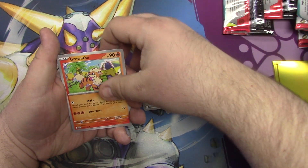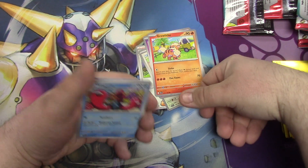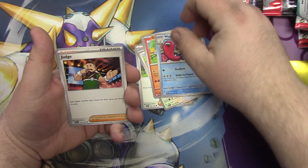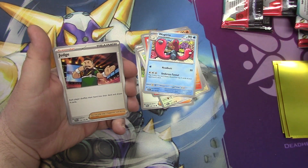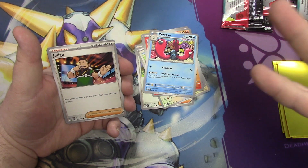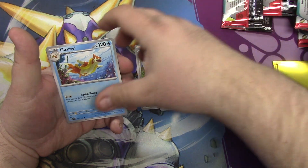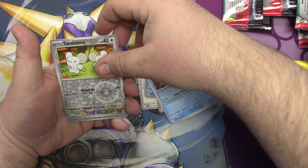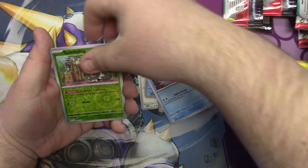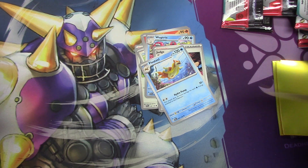Flababab — Wugtrio! Another Armarouge — nice. Armarouge is the Scarlet exclusive Retrocketed Evolution. Is it? Yeah. There's one for Violet too, I can't remember the name.